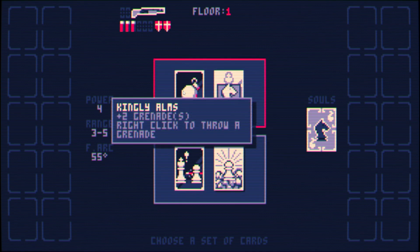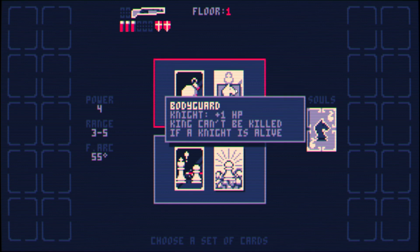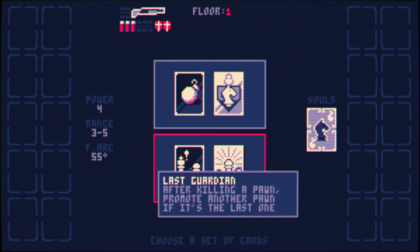Getting grenades early sounds tempting, but we already have two knights — I don't want them to get more hit points. I can't kill the king if they're alive. Down here, 'Last Guardian' promotes another pawn after killing the last one, but I don't think there'll be many rounds where I kill every single pawn, so this card probably won't come into play.